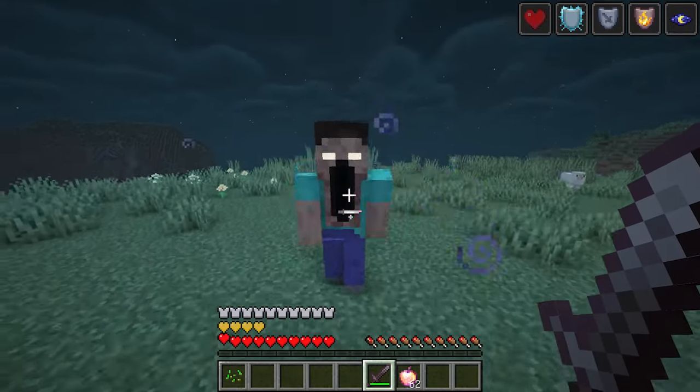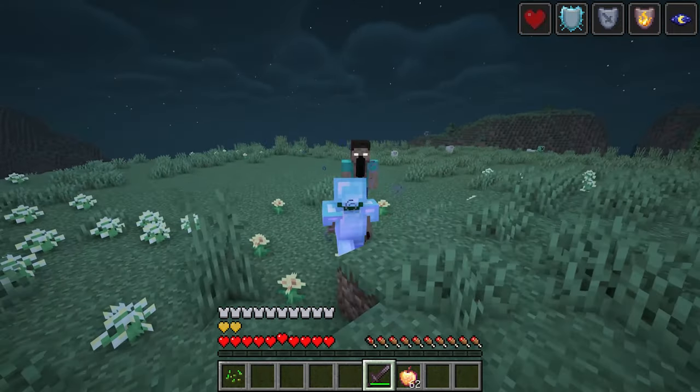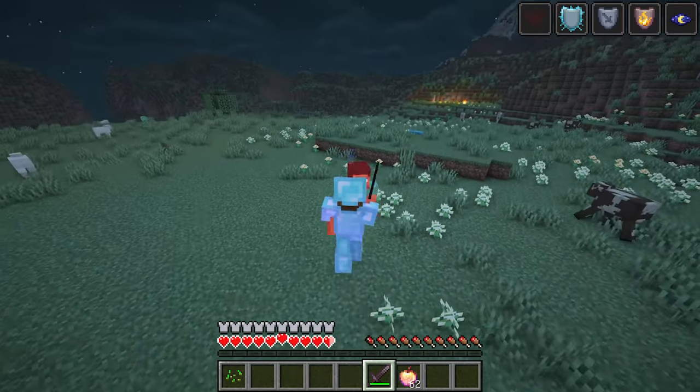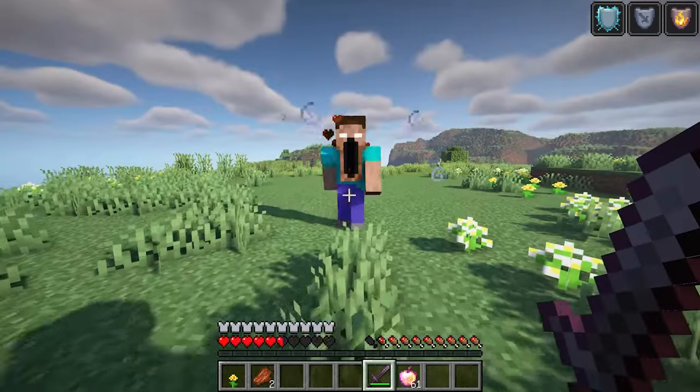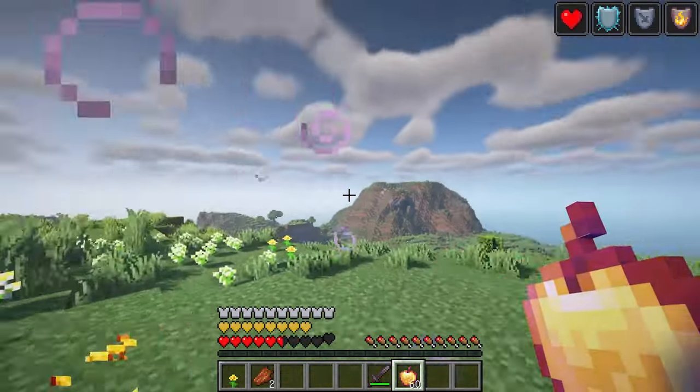Once the Steve Dweller is aware of players, it will start to move and interact with its environment. Its behavior becomes more aggressive, and players must be cautious when encountering it. The Steve Dweller's unique design and mechanics provide a thrilling and immersive experience, adding a new level of suspense to cave exploration in Minecraft.